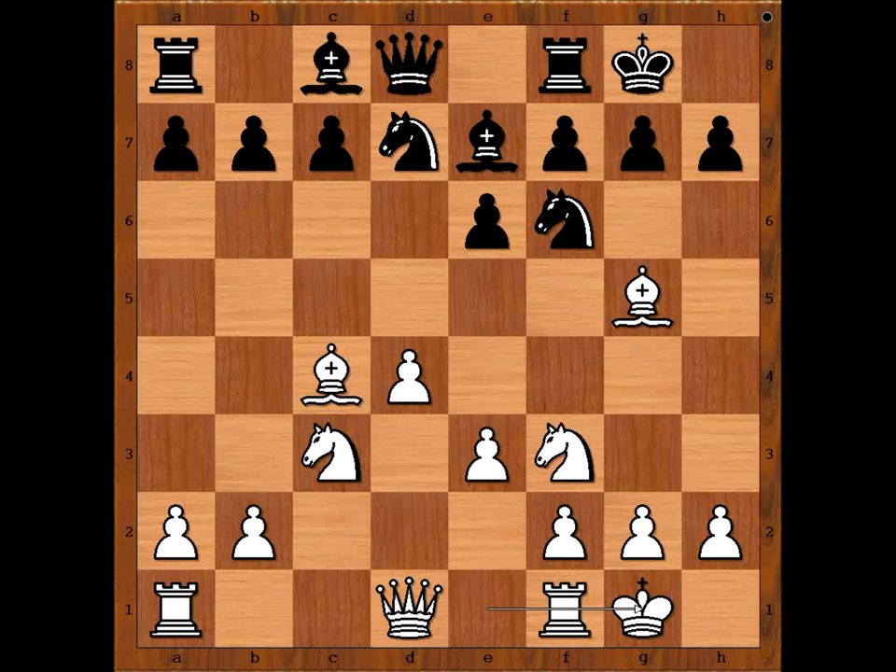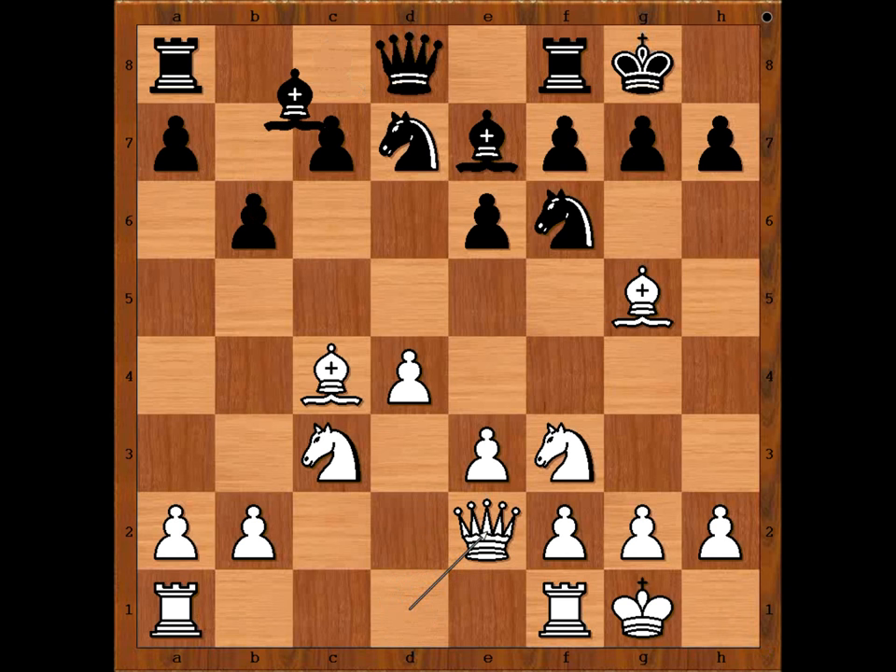B6. C5 is another very popular move in this position. Watch Alekhine improve the position, attack and finish very nicely. Queen to E2. Bishop to B7. White to move — this is a very interesting moment of the game.